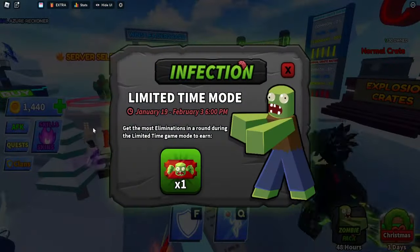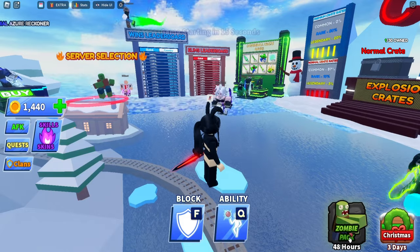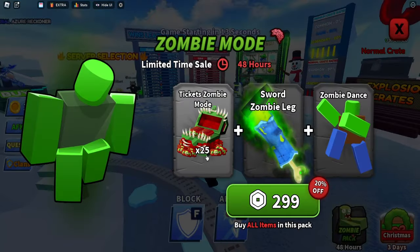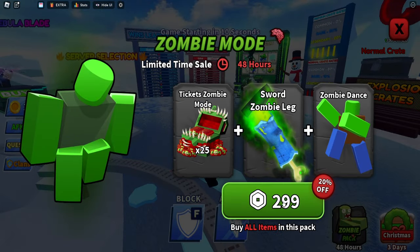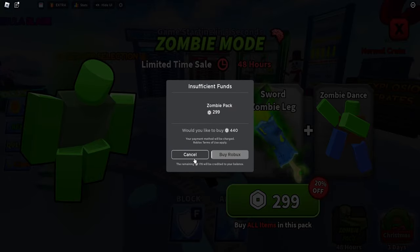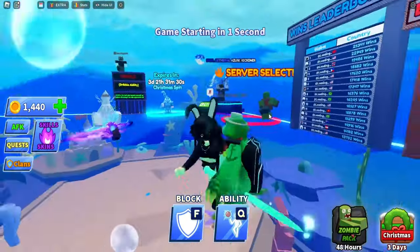Here we are in Infection Mode. As you can see, limited time mode — but right down here it's a zombie pack. We click on this and you get 25 zombie things, a zombie sword, and a zombie dance. It costs 299 Robux to buy this pack.